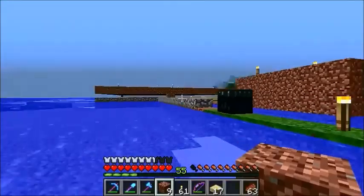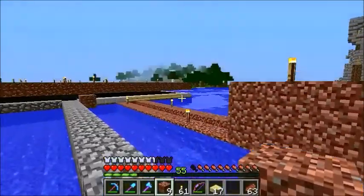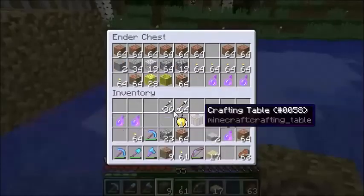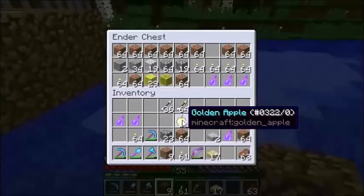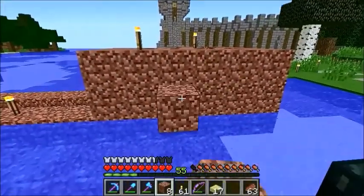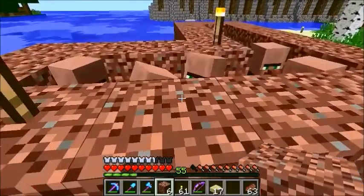The goal of this is to get zombie villagers and cure them. What I've got here is a lot of potions of weakness and some golden apples. Maybe I should introduce you to the villagers we have so far.